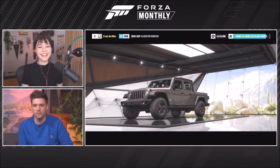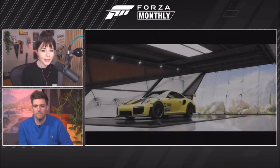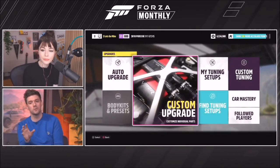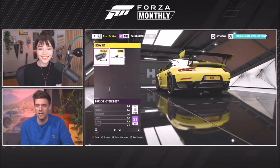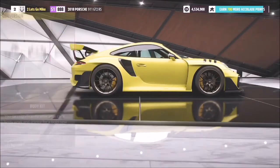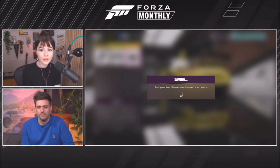Mike jumps into the Porsche 911 GT2 RS, one of his favorite cars in the game. He wants to show off a sweet new body kit — the Juke Dynamics kit — which makes the car look much more aggressive. After revealing that, they head into the paint shop, which is what they're really here for.